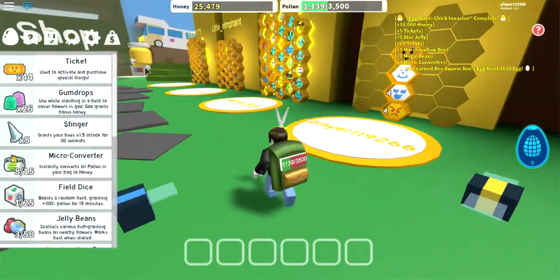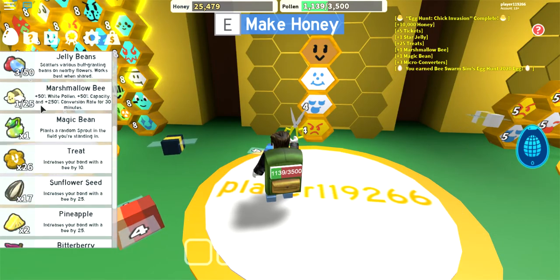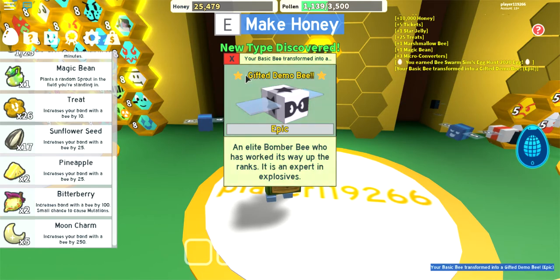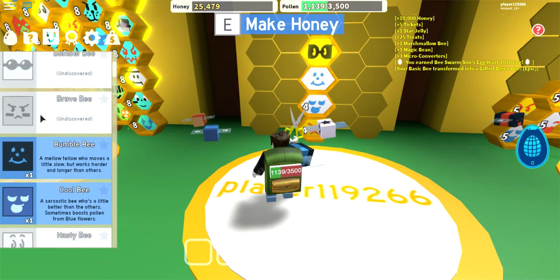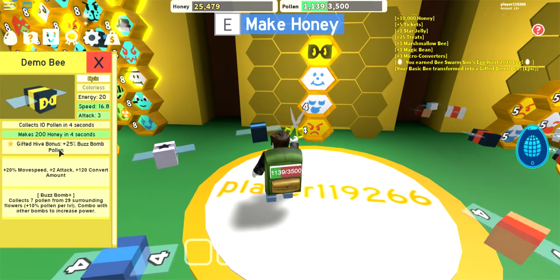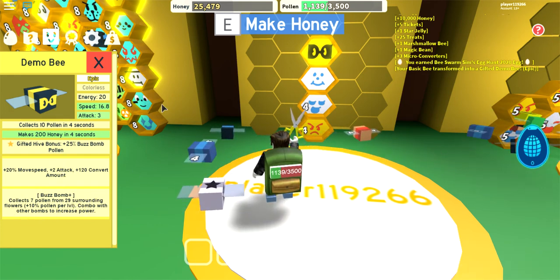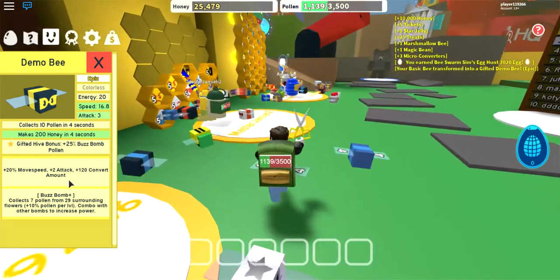Now I'm gonna use my special thing - basically it's like a royal jelly. You know how I used a royal jelly on a basic bee and got a bumblebee? It's the same thing but it's gonna give me a random gifted bee. Gifted demo bee! It's epic - this gives me bombs. Gifted hive bonus: 25 buzz bomb pollen. It also gives me buzz bomb plus, because there's a bomber bee which is rare and gives buzz bomb, but this gives buzz bomb plus, which makes it way better.